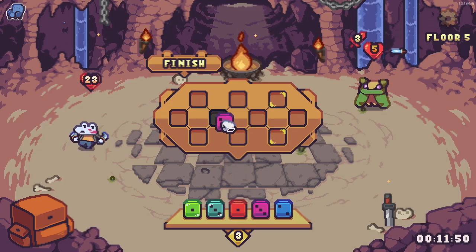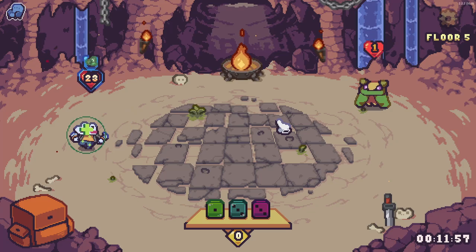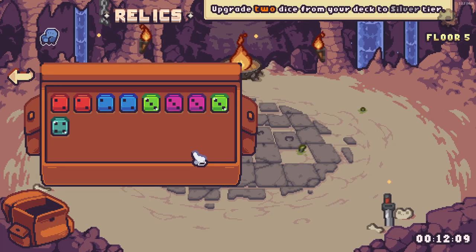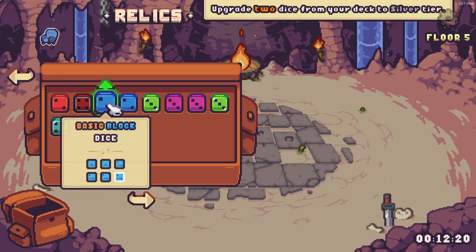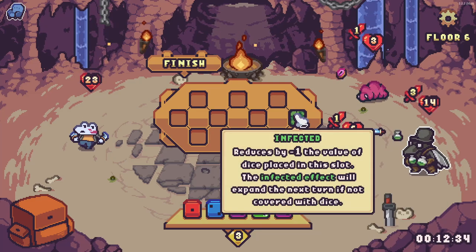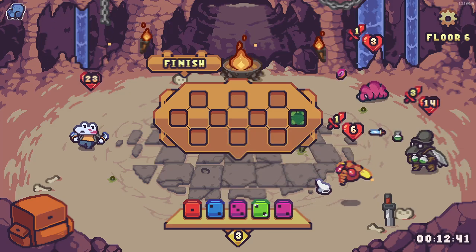Next enemy: three damage, three damage, five health. Now an upgrade opportunity — upgrade two dice to silver tier. That gives me a four on a face that wasn't there before, basically improving a face value. A new enemy appears: Pestilence. This enemy infects a random slot on the board at the start of a turn, reducing by one the value of dice placed in that slot. The infected effect will expand next turn if not covered with dice. A bit annoying.